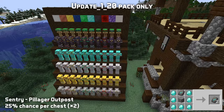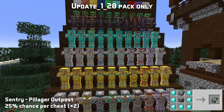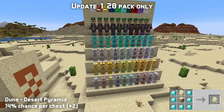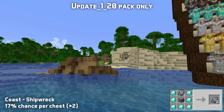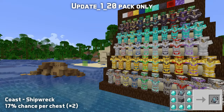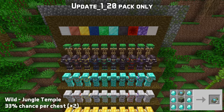The sentry armor trim is found in pillager outposts — to duplicate this one, you'll need cobblestone. The dune armor trim is found in desert pyramids — to duplicate it, you'll need sandstone. The coast armor trim is found in shipwrecks — you'll want cobblestone to duplicate this one. Jungle temple chests can have the wild armor trim, which is duplicated using mossy cobblestone.